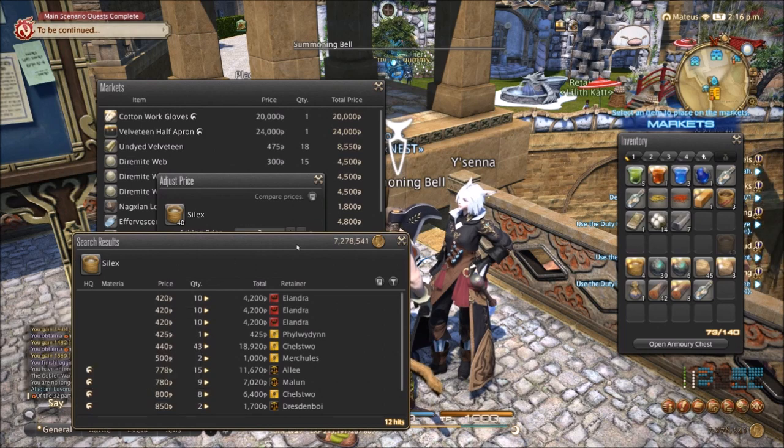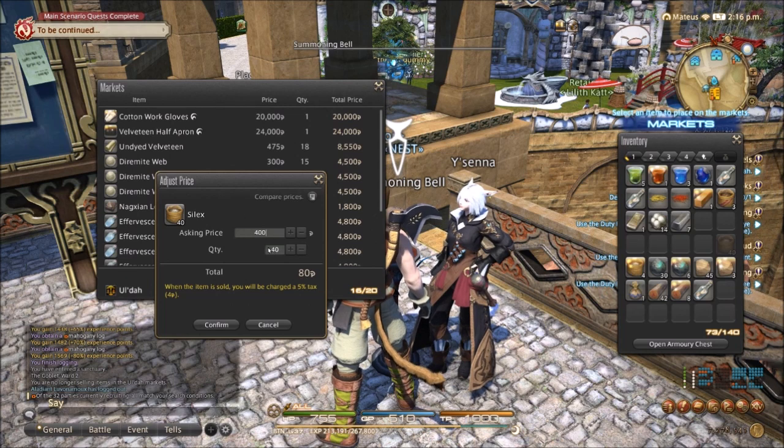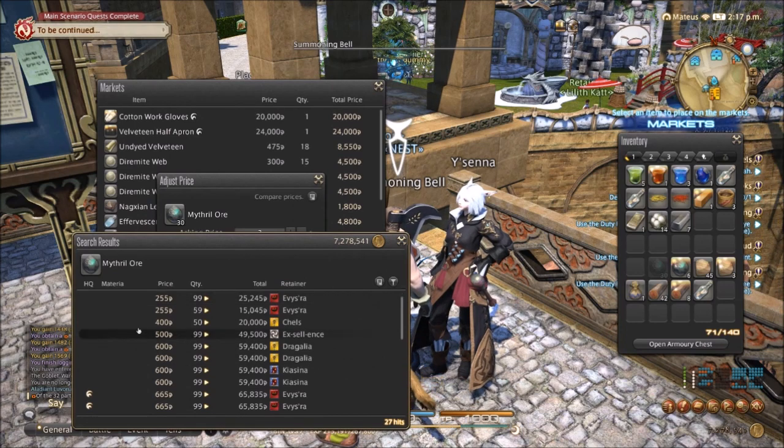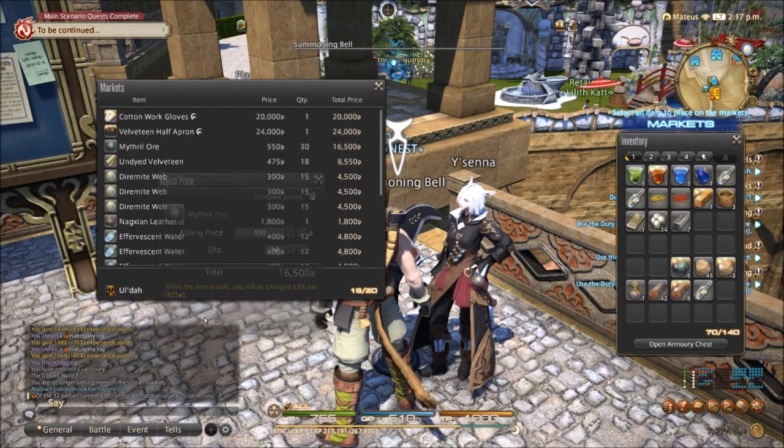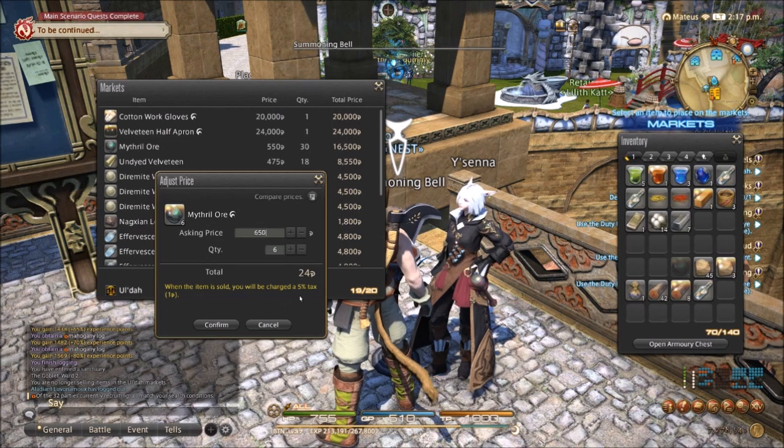The silix — however you want to pronounce it — people seem to like buying it in stacks of 99 recently, so selling in a large stack shouldn't be too big of a problem. I'm going to sell it for 400 in a stack of 40. The high-quality here, 750. Mithril ore — there are a whole lot of stacks of 99. I can sell it for 550 for this stack of 30. Then the high-quality — again a lot of people selling in stacks of 99 — I'm going to sell 6 for 650.